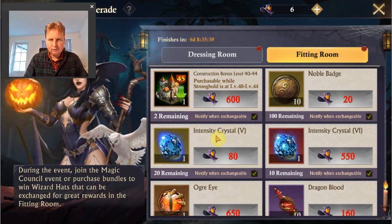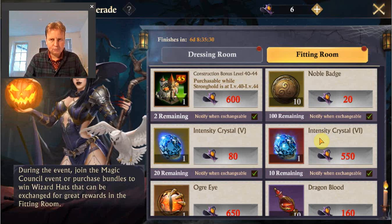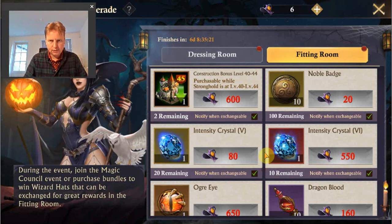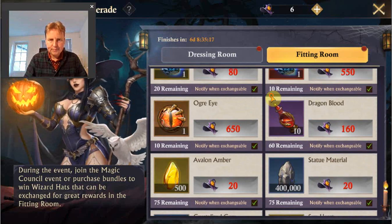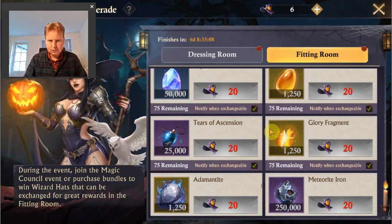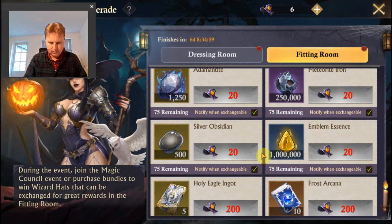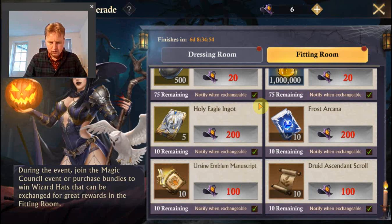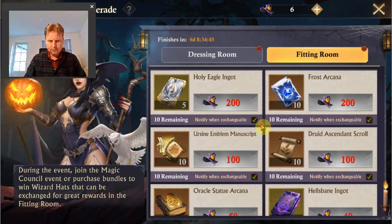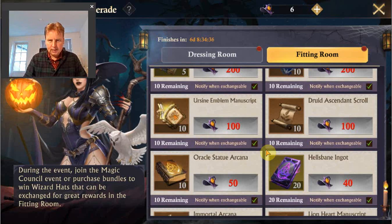I haven't written down the cost of the intensity crystal 5, but usually you can better buy intensity crystal 6 as it's a bit cheaper. The adamantite and meteorite iron are a bit cheaper too - you get a bit more of them. The sulfur obsidian and the emblem essence are a bit cheaper, the holy ingot is a bit cheaper, and frost arcana is still the same.